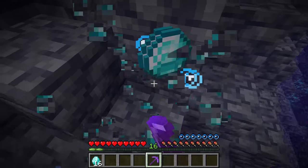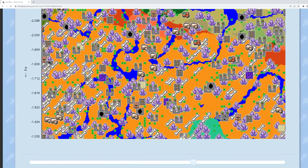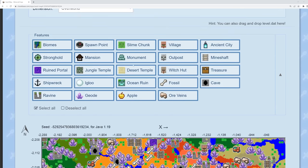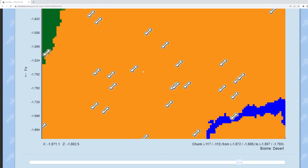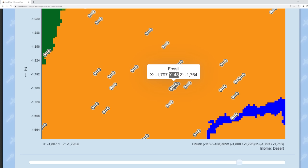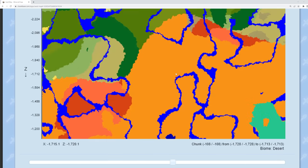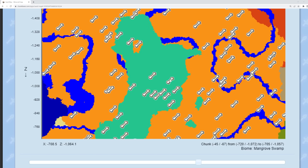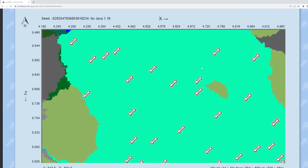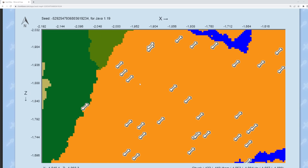For the diamond fossil method, go on a seed map and find a giant desert. Disable everything except the fossil setting and scroll the map to see how insanely common diamond fossils can be. It will tell you whether each fossil is a diamond fossil or a coal fossil — if it's at a negative Y level, it's diamond; if it's at a positive Y level, it's coal. In a decently sized desert there can be hundreds upon hundreds of diamond fossils. The same is true with the mangrove swamp in Java Edition — note that in Bedrock the mangrove swamp does not have diamond fossils.